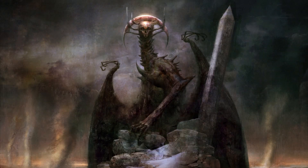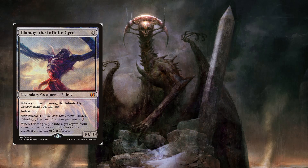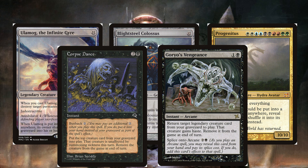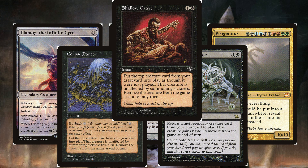One thing I want to touch on briefly: be careful about accidentally picking creatures that shuffle themselves back into your deck when they hit the graveyard. I did that a few times early on and it feels really bad when you think you're going to reanimate an Eldrazi and it just shuffles everything through. Technically they can be reanimated at instant speed with those triggers on the stack using cards like Corpse Dance, Gorilla's Vengeance, or Shallow Grave, but I wouldn't usually consider them super high picks. That said, sometimes you just want to make Zombie Emrakul and that's really fun too.